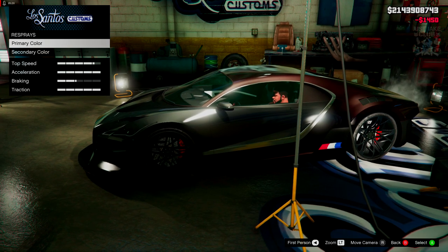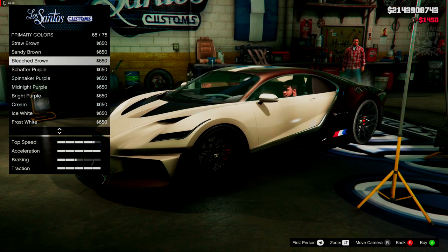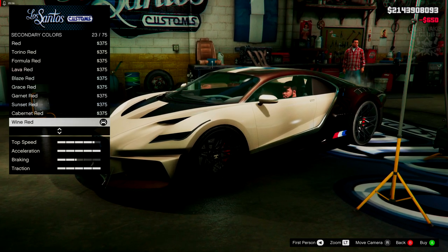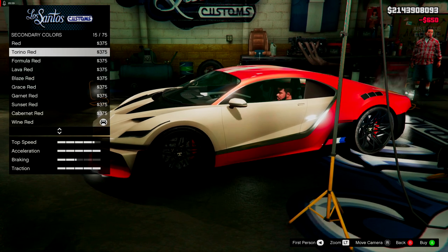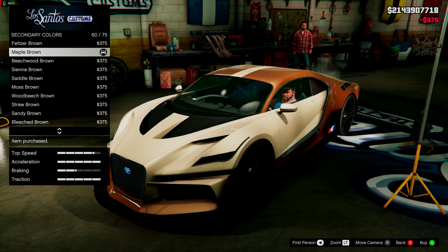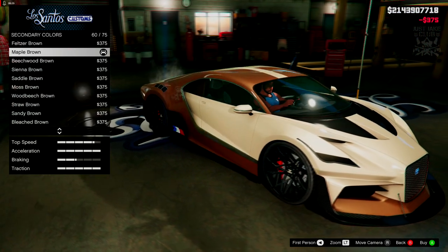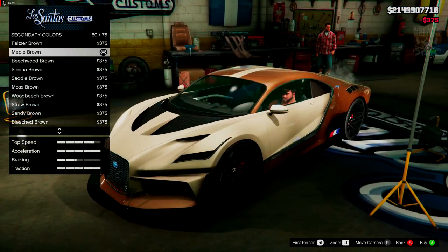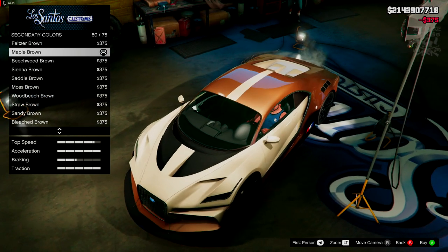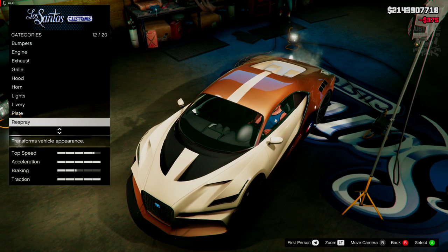We're going to go to the respray. Starting with the primary — going metallic. I'm going to go with something really odd: bleach brown for the primary. For the secondary colour, also going metallic — a browny colour. The maple brown. I actually really like that. But now I think the carbon bits look a little bit strange, and I don't like that stripe across the top of the roof. It should be all one colour on the roof in my opinion.